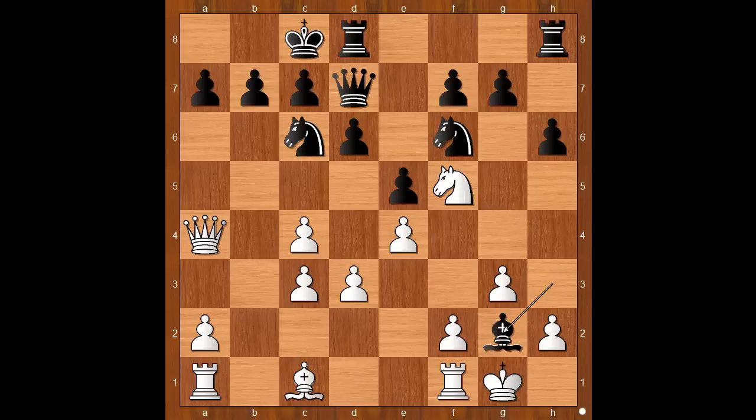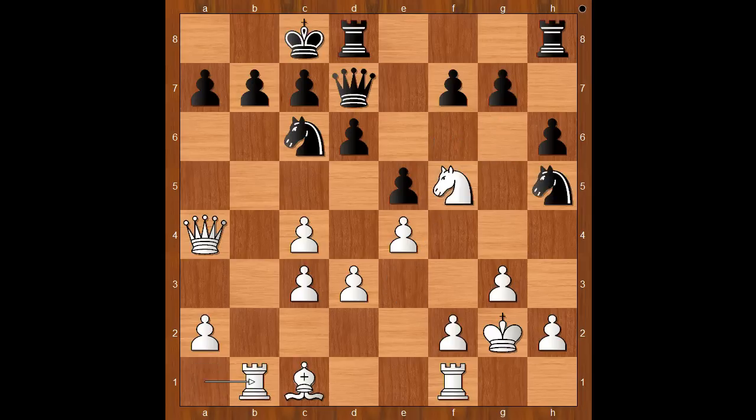Bishop takes on g2 was played. King takes on g2. Knight to h5. If g6, the knight goes to e3. Knight to h5, rook to b1, rook from d2 to e8. White to move.